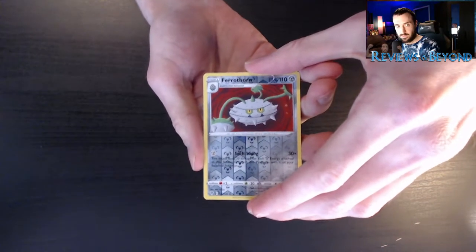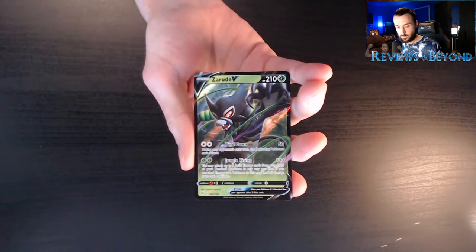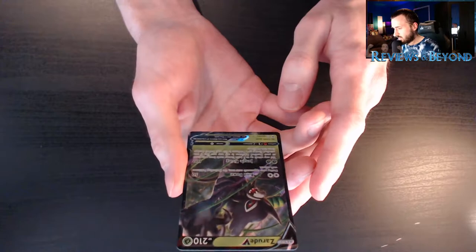We're starting off with a Zarude V — awesome! Zarude V has Bind Down and Jungle Rising. I think I got this one in Champion's Path, but not sure. That's a really cool card. So first pack, I find a really cool card — already starting off with a holographic. That's a great start.